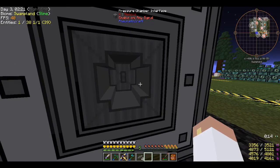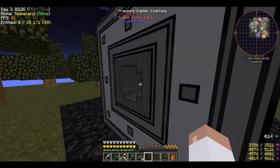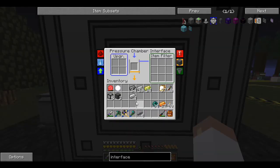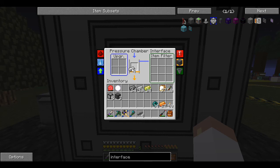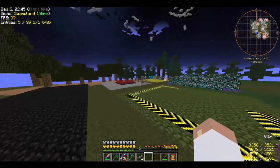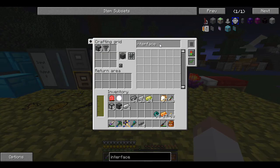Interface mode: import mode. No problems! Now I just have to wait for pressure to build up. I dropped it by breaking that block, but I believe I can just put items in there while pressure builds up.